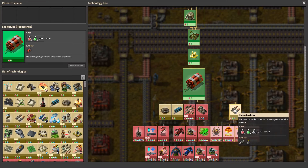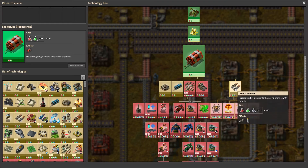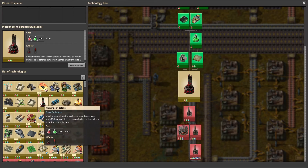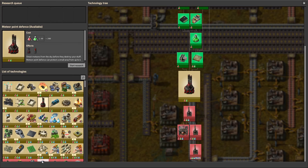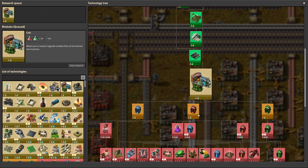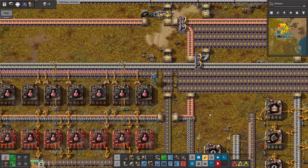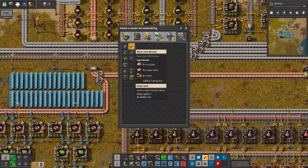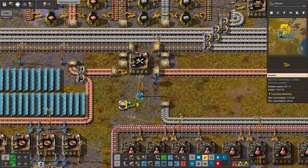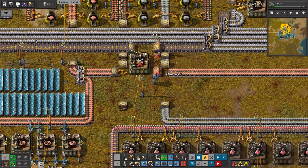Can we research cliff explosions? I don't know if we can make the combat rockets or our pointer. I don't think we have a big problem with meteors at this point, so maybe not yet. I think we'll go with some modules - maybe efficiency modules. Let's craft the berry packs, inserters from every side - they need to be placed here.